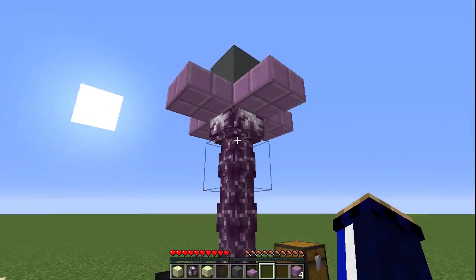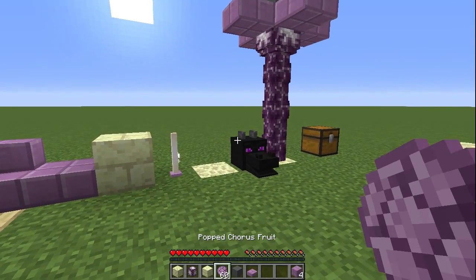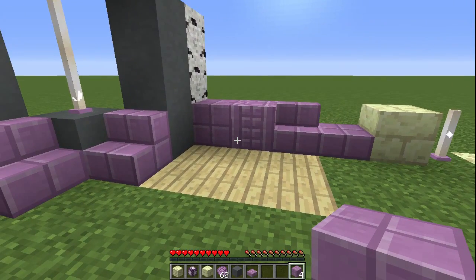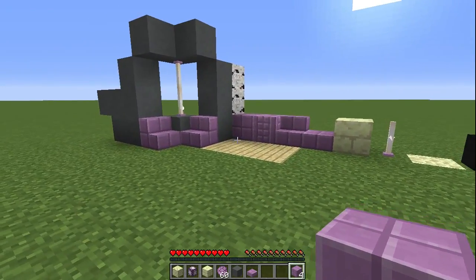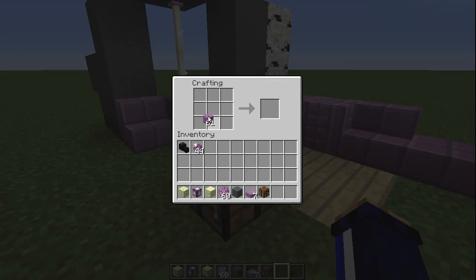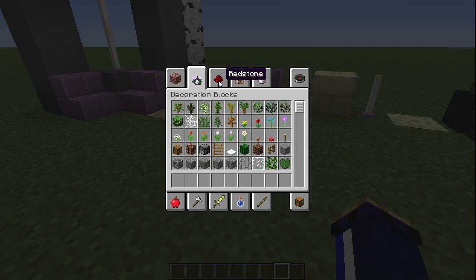If you cook chorus fruit in a furnace you get popped chorus fruit, and then craft these in a two-by-two space and you get purple blocks. So if you plant one of these in the overworld and grow it over and over again, you're going to get a ton of popped chorus fruit which you can use to make purple blocks in the overworld without having to completely trash one of those end cities. The crafting recipes for purple blocks are basically like sandstone or quartz - three of them gives you slabs, six in the right orientation gives stairs, and stacking two slabs above each other gives pillars.